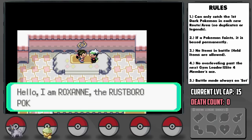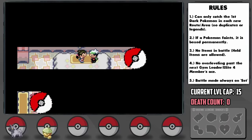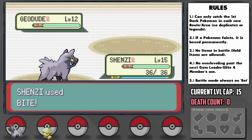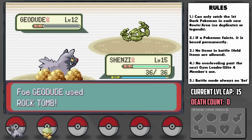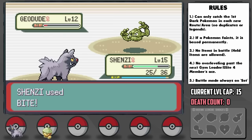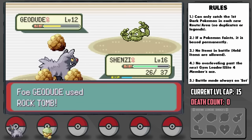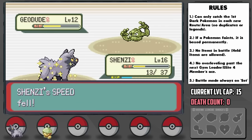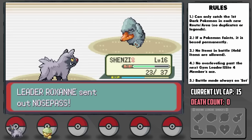It's time for Gym Leader Roxanne. Even with an Oran Berry on Shenzi, Roxanne is a scary threat since we have a minus Special Attack nature, but there's not much more we can do to prepare. She leads with a Geodude and I go for Bite, which actually gets the flinch right away. We're then able to hit it again, but it barely survives — that must be like 1 HP — and it hits us with Rock Tomb for a third damage and also drops our speed. After a potion, she's then able to be taken down in two more hits, after which Poochyena levels up.